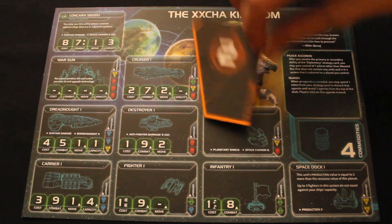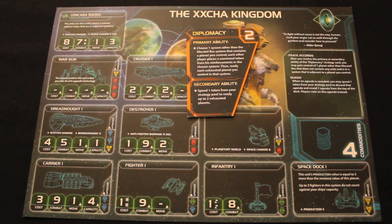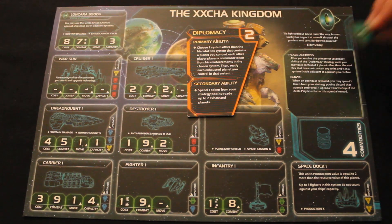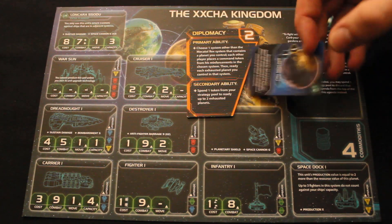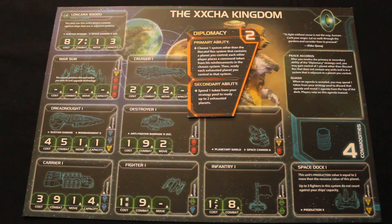Let's take a look at the Diplomacy strategy card itself. It's the number two strategy card and the defensive strategy card. It reads: choose one system other than Mecatol Rex that contains a planet you control. Each other player places a command token from their reinforcements in the chosen system, then ready each exhausted planet you control in that system. Essentially, everybody has to place their command token in the system you choose, and once placed, they can never activate that system again for the rest of the round. As the Xxcha, resolving either the primary or secondary ability — which is spending a token to ready some of your planet cards — triggers Peace Accords, allowing you to take control of a planet adjacent to an area you control.